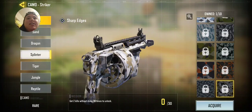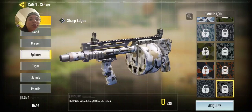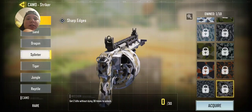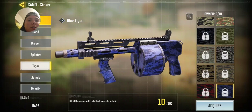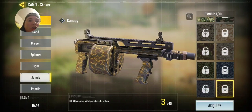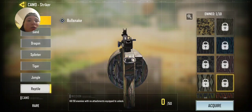Some guns have different things — like snipers have crouching, and machine guns don't have crouching. And this one you have to kill 30 times without dying. Kill two enemies without dying 30 times. This is full attachments, headshots, and no equipment on your gun.